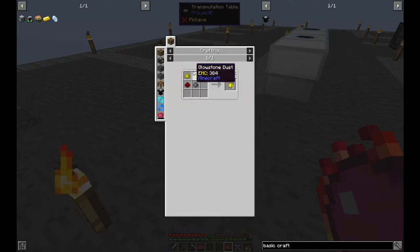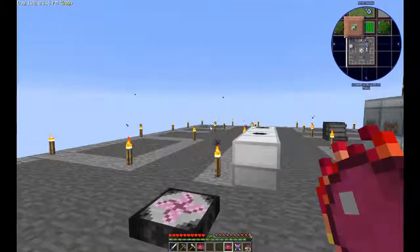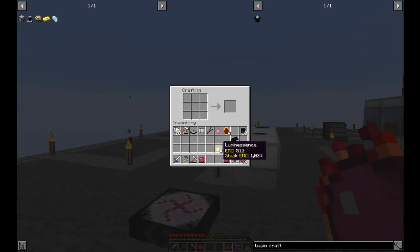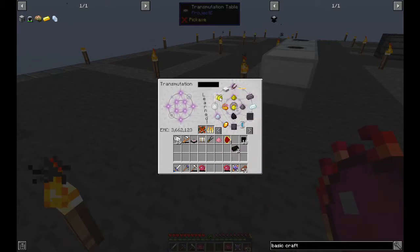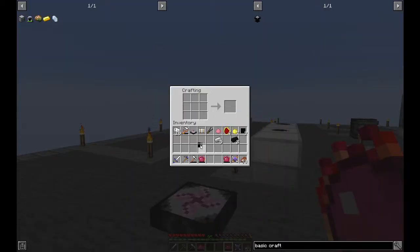The luminescence is glowstone, gunpowder, and redstone. I've been experimenting with glowstone blocks as lamps, but I wasn't happy with it so I tore it all down — I think I want to make the Botania lighting thing. Let's get a few of that and some more iron ingots. Basic component — done.